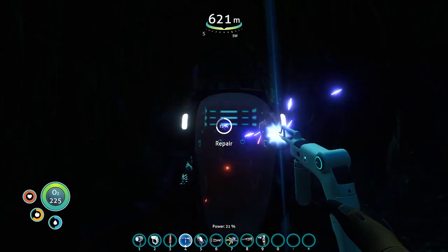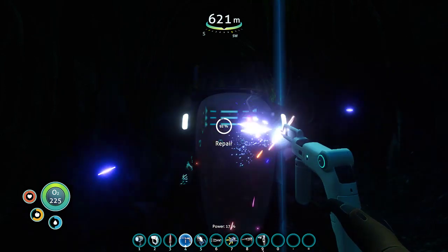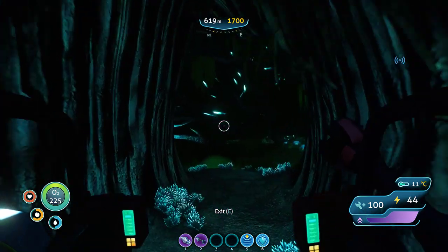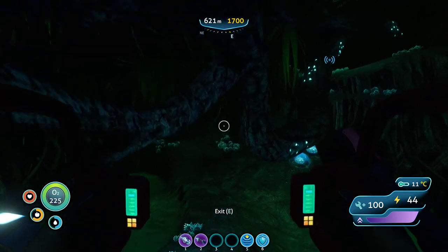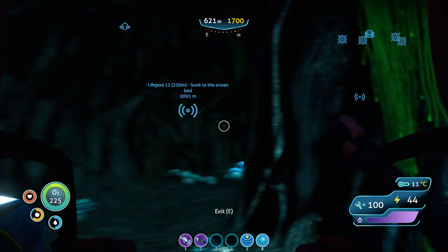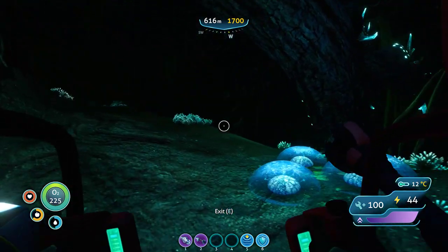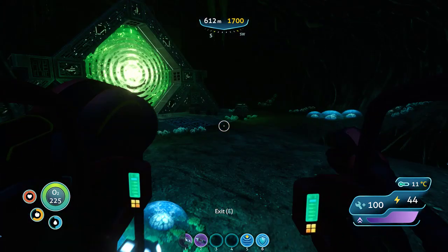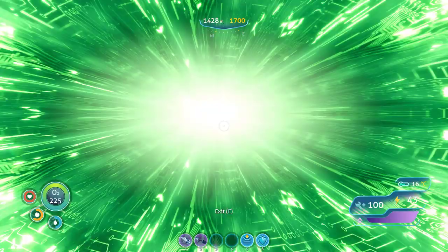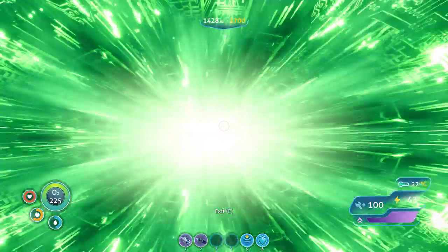Please tell me the ghost leviathan cannot go to open air. No, it can't get in that room — that you know of. Right back to repair the prawn, right back to repair the prawn, get back into it. And grab the last thing I'm missing. Then just abandon the Cyclops inside the active lava zone and take the portal right to the mountain.